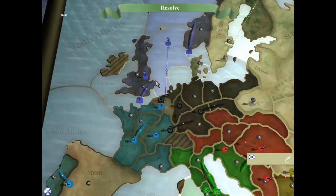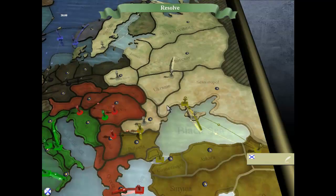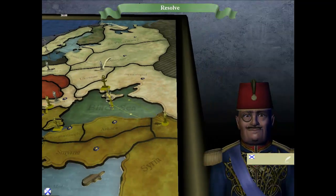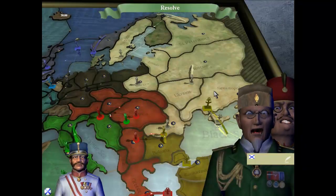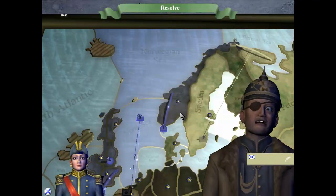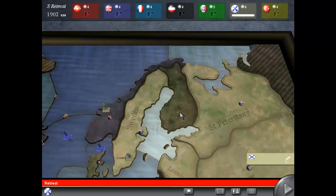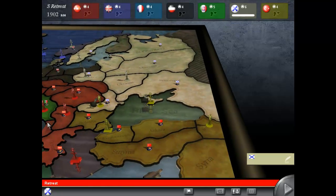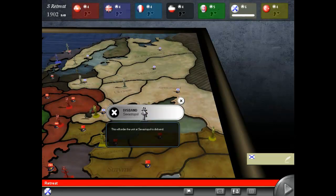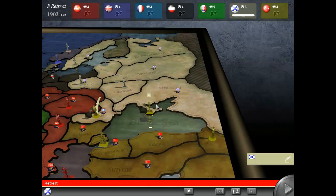Wait — he supported... oh, that cut support too. Turkey and Austria-Hungary are working together. So I lost the Black Sea. I lost Sevastopol. Wow — I did not expect Austria-Hungary and Turkey to team up. I retreated two pieces. I have to disband this — this is gone. And that has to go to Galicia. This isn't looking good for me.